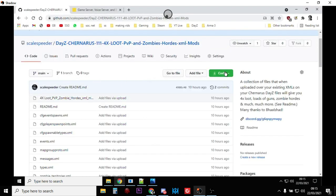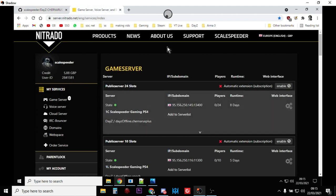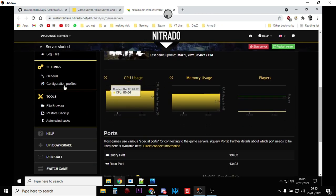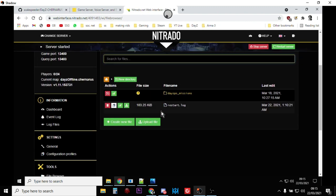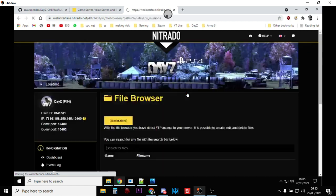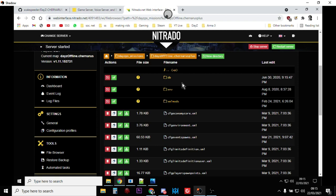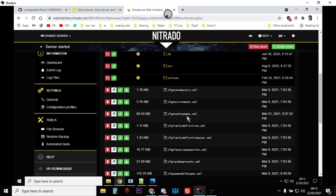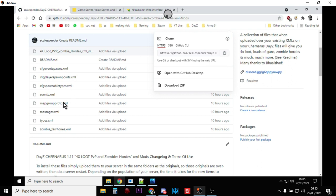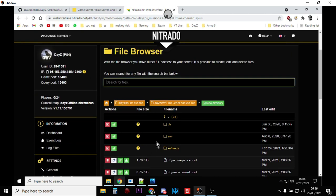So let's go through how you physically put this onto your server. Click on the Code button, download the zip, and extract it onto your PC or laptop. Go to your server — we're using Nitrado as an example — go to the web interface, stop your server, go into the file browser. We're uploading everything on top of the existing files. Go into the DayZ missions folder — on Chernarus it will say Chernarus; on Livonia (Enoch) it'll say that. In the first directory you'll find the cfg files: cfg event spawns, cfg player spawn points, cfg spawnable types, and map group proto all go up on top of the existing ones.